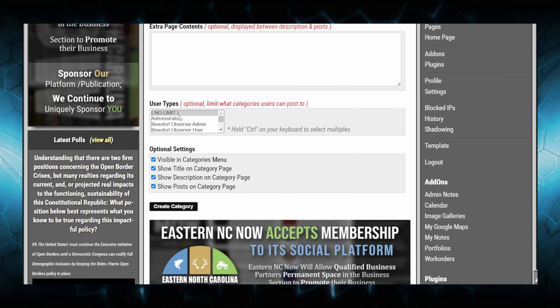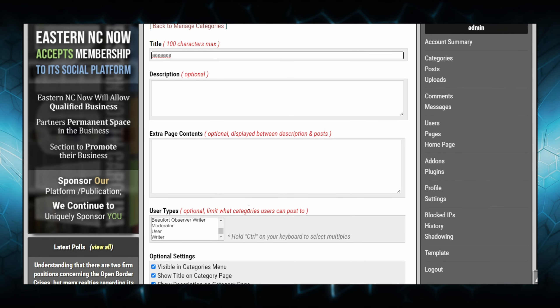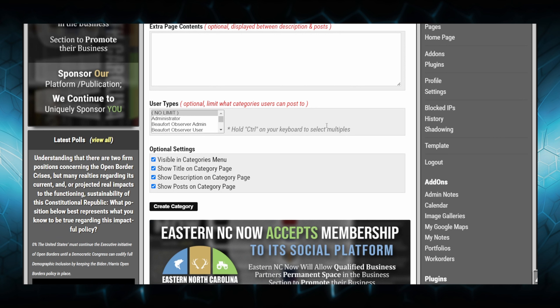You can choose user types that this category only shows up for. On this site we have user types like writers, users, moderators, and administrators. If you wanted writers to only see this category, you would choose writer. But by default there is no limit, and everyone who can post will be able to post in any of those categories.